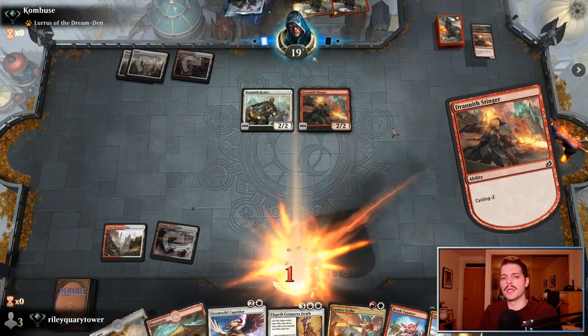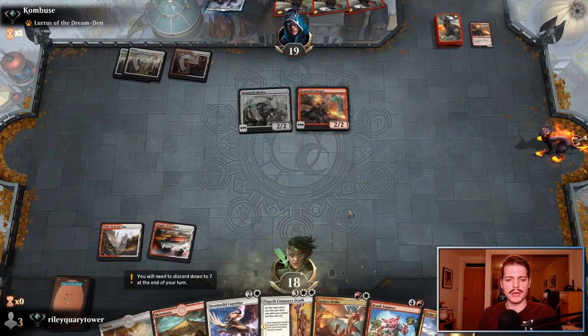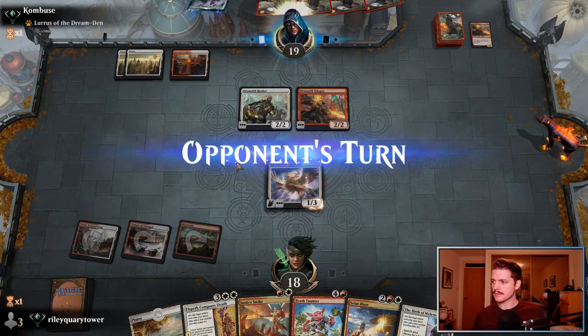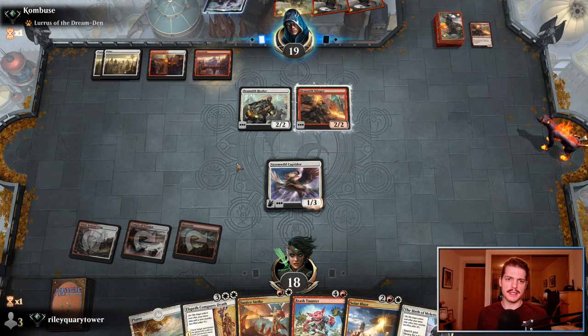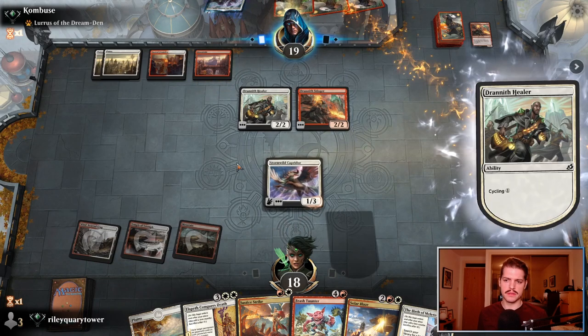A lot of threats in Standard have square stats, so they die to Solar Blaze — there aren't too many creatures that don't. Stormwild Caprador will probably let us cast Solar Blaze next turn and just take our two-for-one. There's a little bit of incidental life gain in this deck as well, between Deafening Clarion, a couple of other cards, Birth and Miletus. So hopefully we can stay out of range.